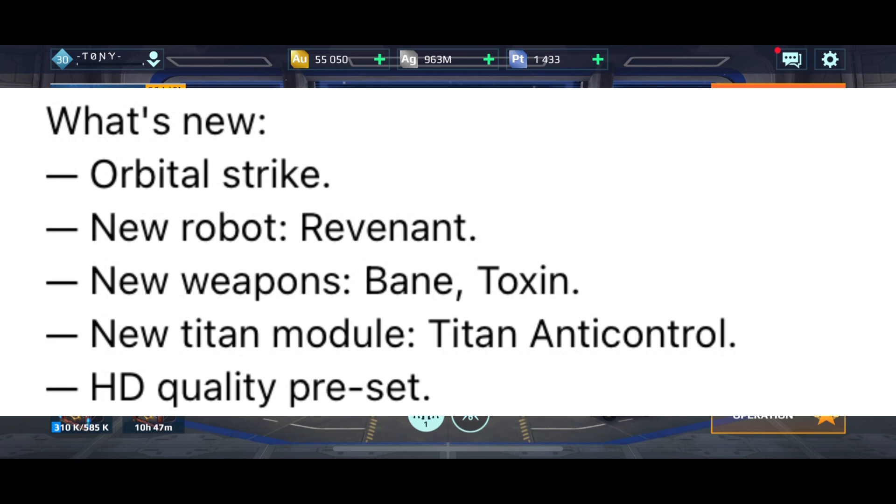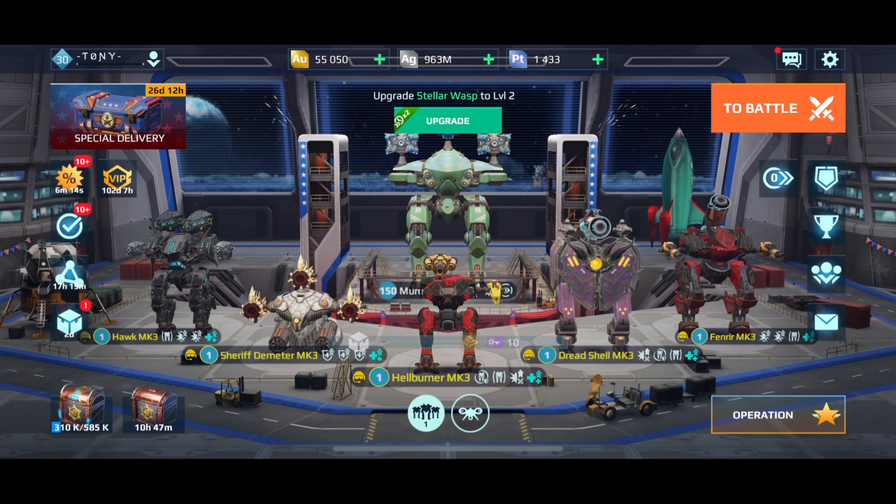Further test server news: orbital strike, the new robot Revenant, new weapons Bane and Toxin — we've already talked about those. There's also a new Titan module called Titan Anti-Control, which is huge. This is something the community has been asking for for a very long time — very excited to see this. Not to mention an HD quality preset, probably similar to mild, high performance, or minimal — they're going to have an HD one. That's likely why the last update changed the graphics and color a little bit — we're probably getting a new graphical preset.